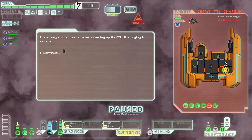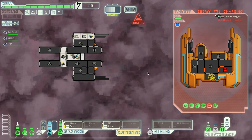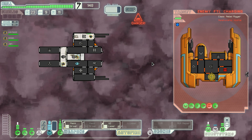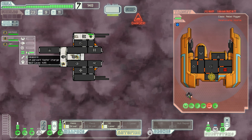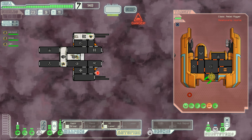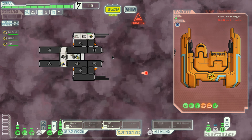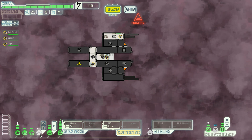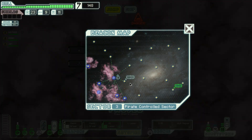The enemy ship appears to be powering up its FTL — it's trying to escape! We can't have any of that. Come on, Mr. Adam — don't do this, you are almost there. You clearly bested us, we merely request our lives. No — you are rebels, you should have taken this. You missed, Mr. Adam! No loot this time around.